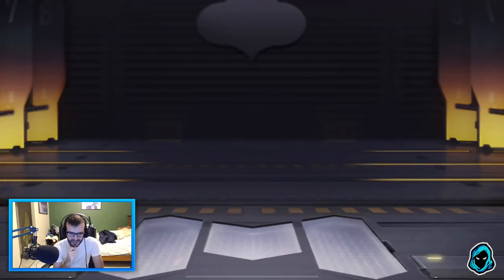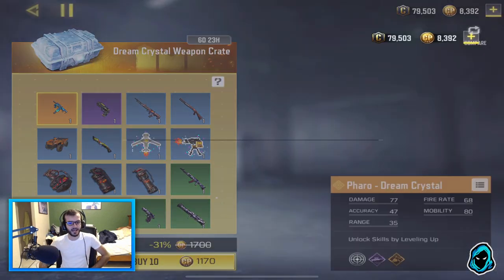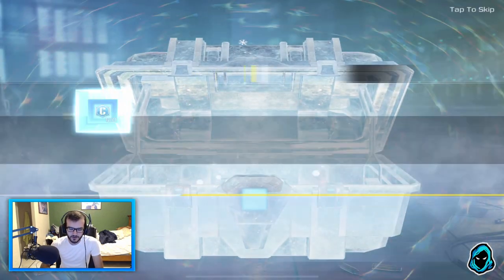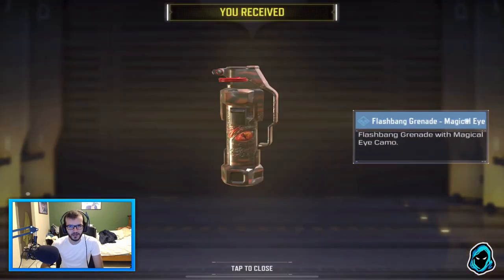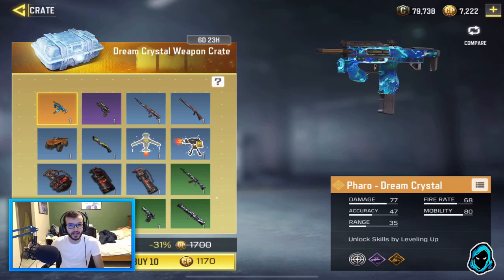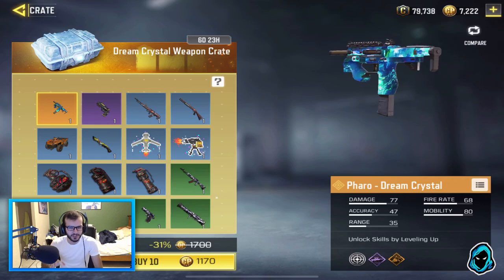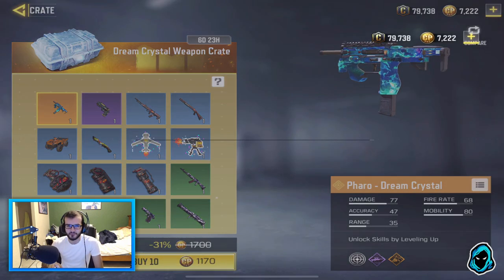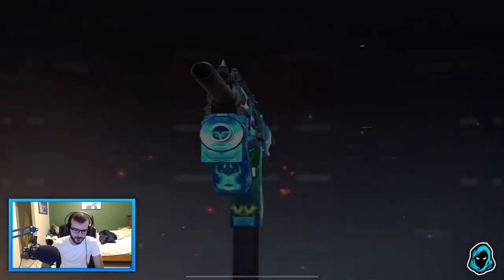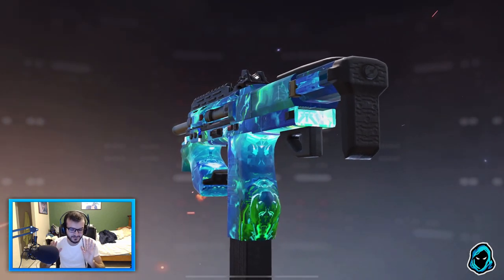Something pretty interesting happened which was a big slap to the face. As soon as I got the Pharaoh, I thought the chances of getting the revolver from another 10 cases — for a total of 70 — should be pretty high. So I opened 10 more and I got another Pharaoh. It's just a big slap to the face.